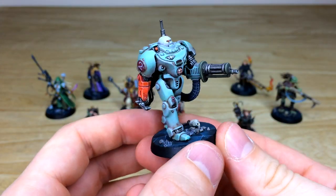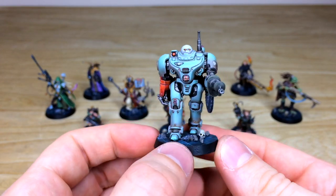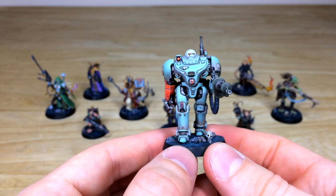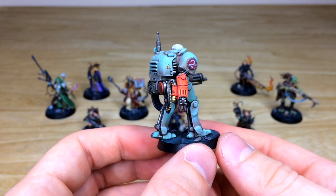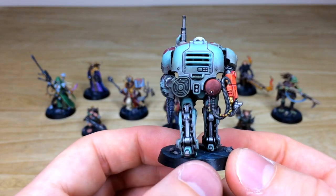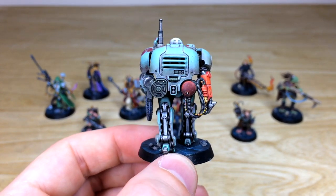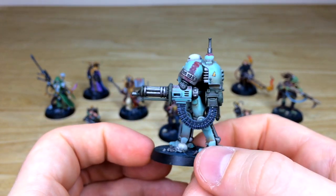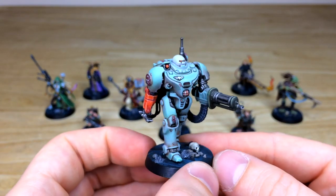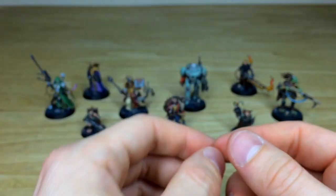Next up, let's look at UR-025, the imperial robot — or 'Man of Iron' as everyone knows. A really cool model with orange accent colors against a lovely teal color scheme, and a great chevron power cable. There's lots of chipping and weathering on the armor, showing a lovely dirtiness to it, which is really nice.